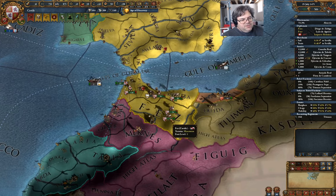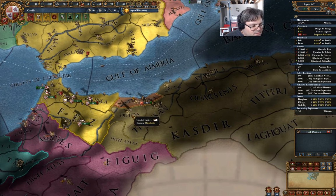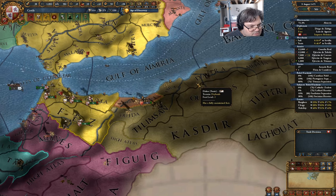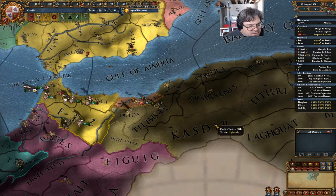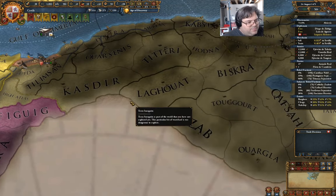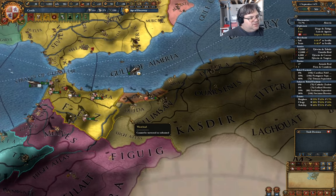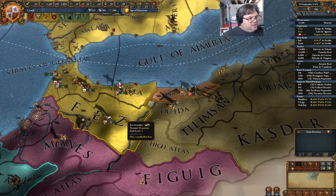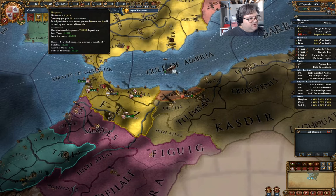My idea is I can use — there's a fort in Tlimson and a fort there. I can carpet siege this stuff once I get past Tlimson. That's where I'm at, basically — to be able to carpet siege something. How fast is this recovering? 352.